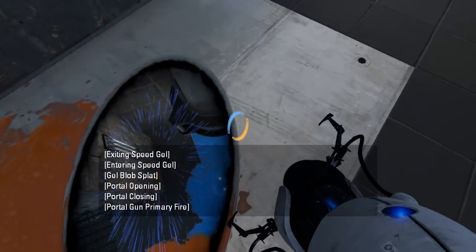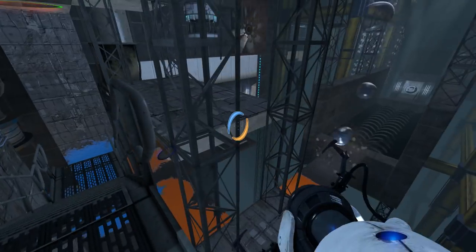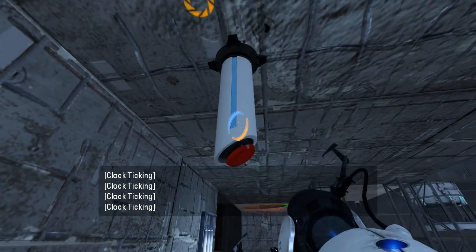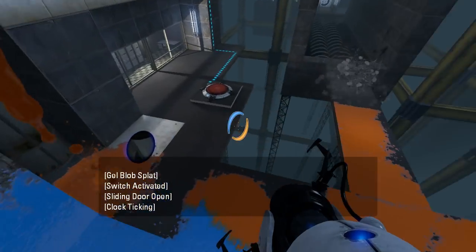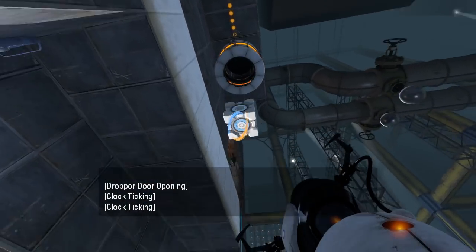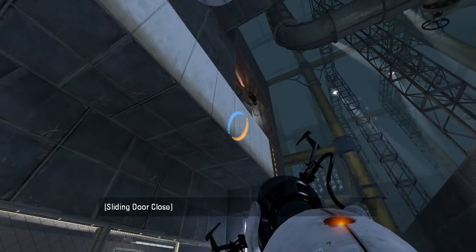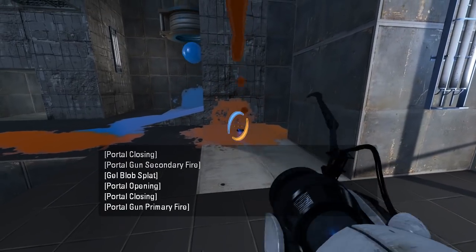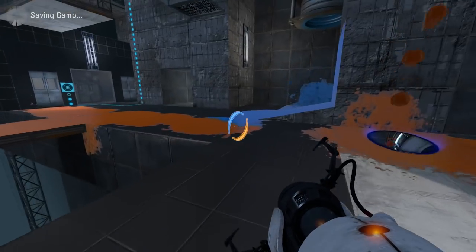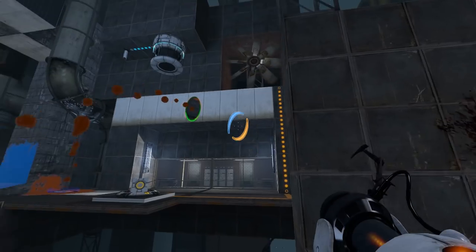I probably want to drop onto it, right? There we go. Perfect. We could almost jump on top of that. Oh, that's on a timer, huh? Let's be quick about this then. Cube acquired! So now the fan is just on permanently, we can do this and that, right? We do need bounce gel on this last part here — that's a definite must.